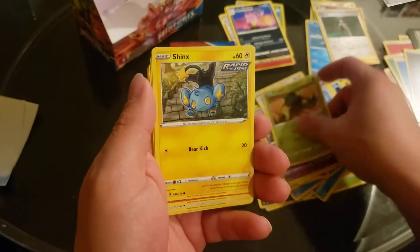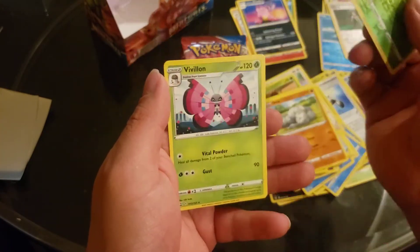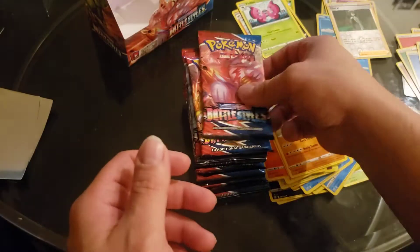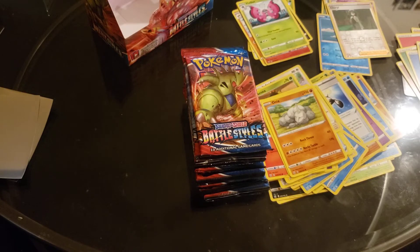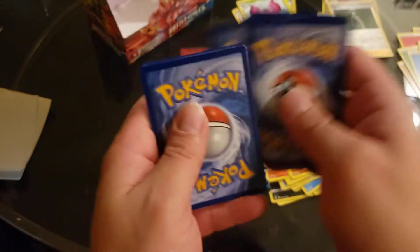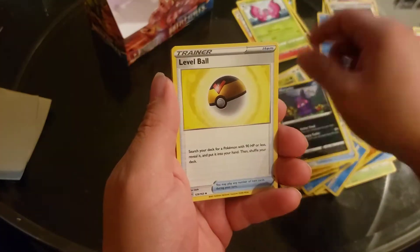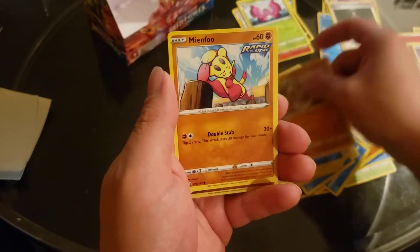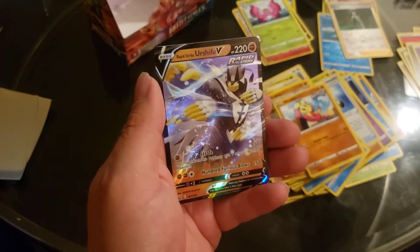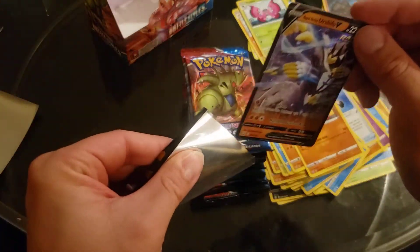I just pulled like five — Cagney, Shinx, Sizzlipede, Sparrow, Onyx, Tapu Bulu. I'll keep that one for my collection. I want the Houndour — that's the card I want so bad. Or Peckle — I want a reverse holo Peckle. Bell Sprout, Wimpod, Silicobra, Mienfoo, Roly Coly. Oh, a Urshifu V card!